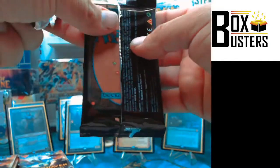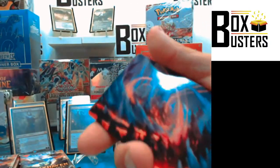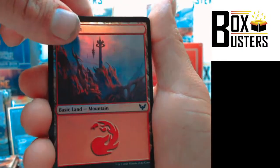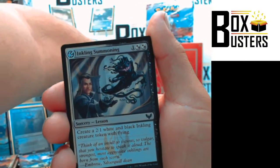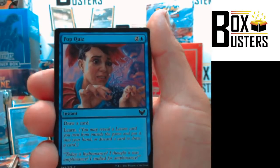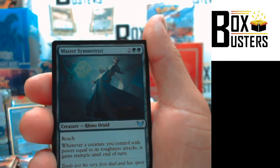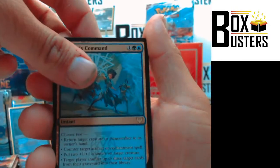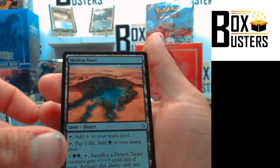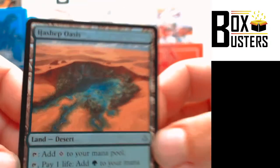Next up — this is getting good. It's been great. Art card. Another foil Mountain. Inkling Summoning, Resculpt, Teach by Example, Pop Quiz, Pigment Storm, Wormhole Serpent, Symmetry Sage, Master Symmetrist. Quandrix Command — Rare. Whirlwind Denial, Alternate Art. Pop Quiz, foil. And a Hash Hep Oasis — list card, Uncommon out back. Nice artwork on it.